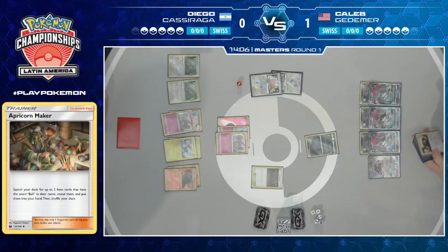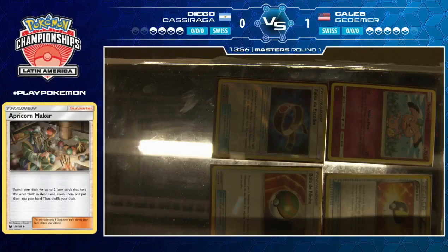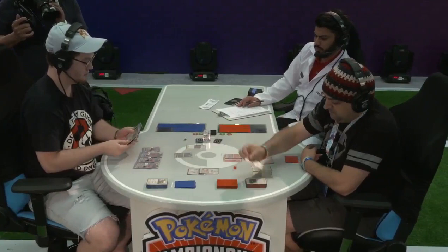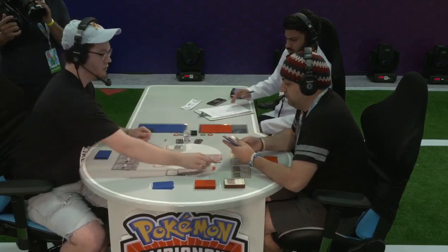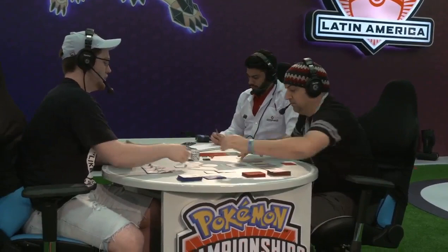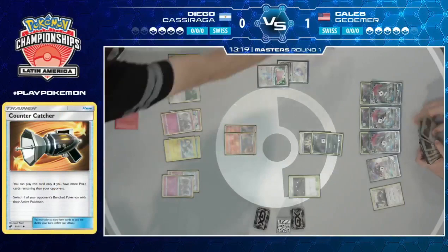He needs to be going faster in terms of tempo of knockouts. We actually see Caleb have that Rainbow Energy and Counter Catcher in hand — he could opt to go for Limitation here. Now Caleb's looking through. You would have to break the lock eventually because you'd have to resource management again. If Caleb had a thicker deck, he could just go for Limitation the whole game and win that way. But because Caleb's deck is so thin, that's no longer an option. However, he did get rid of that Fairy Energy, leaving Diego with one left in his deck — and the Tate and Liza too. So the amount of supporter outs Diego has to retreat is definitely lessened.